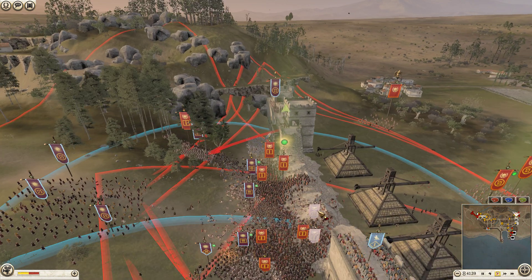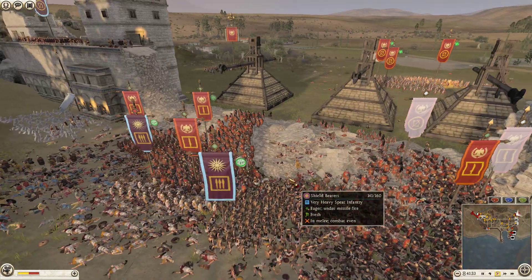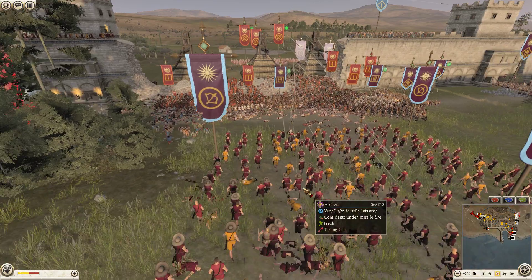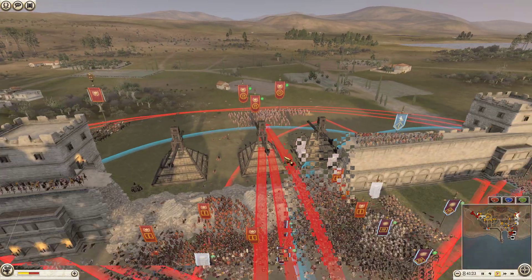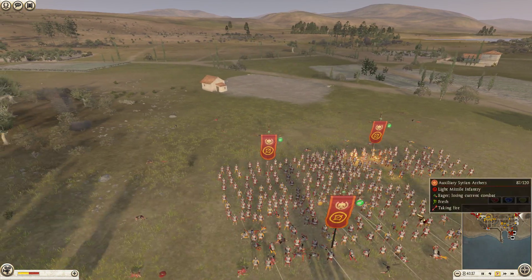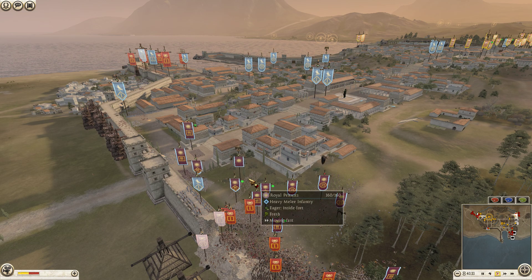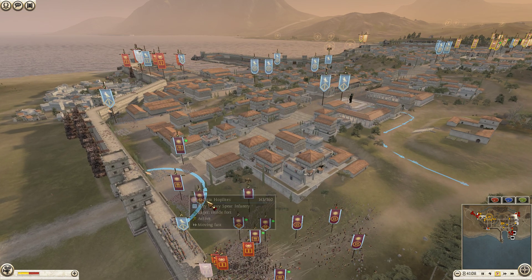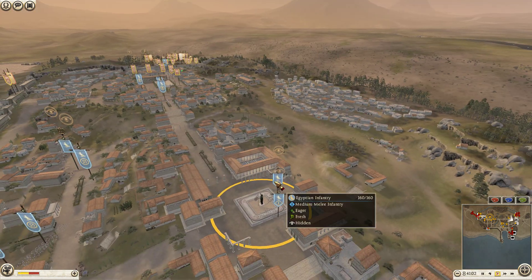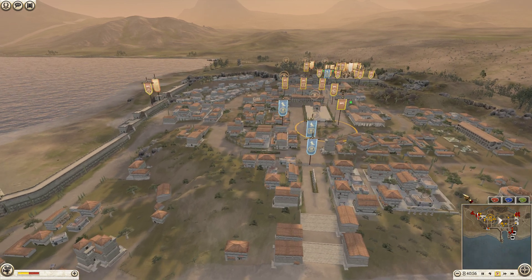Macedon is still holding pretty well but slowly running out of troops. The shield bearers are just making their name known, holding the center. This guy should have used his archers quicker — he's trying now but it's a bit too late against auxiliary Syrian archers. He's now bringing over royal peltasts, levy pikemen, and militia hoplites. My allies are in full retreat. He's got two Egyptian infantry, Nubian bowmen, slingers, his general, and a few more troops. I tell him to bring his troops back to the town square.